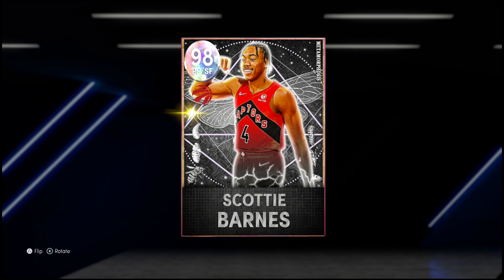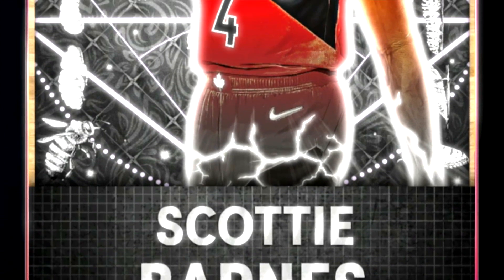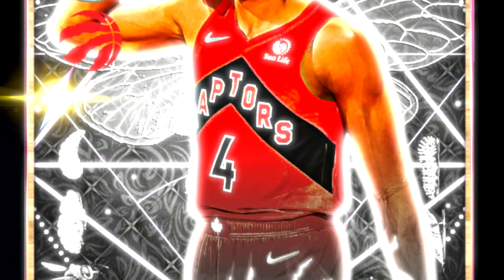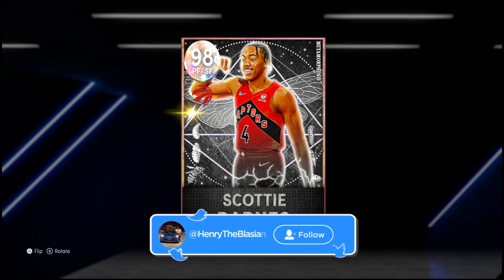Welcome back to another HTB video. The time has finally come — after talking about this card non-stop on Twitter to get a juiced card, he's here. Raptors fans rejoice because 98 overall Galaxy Opal Scotty Barnes has arrived and he's here to do damage. The Raptors' baby Giannis, our Rookie of the Year.